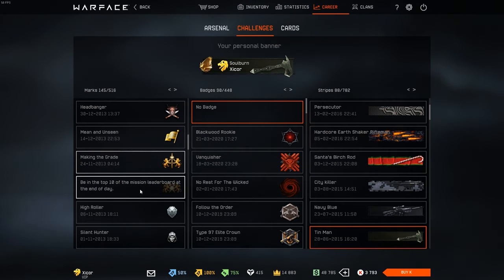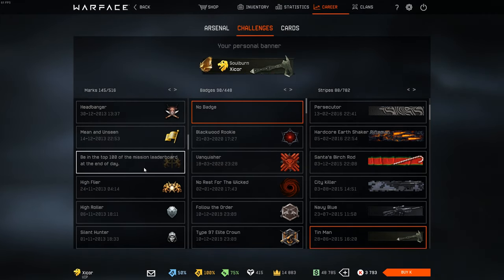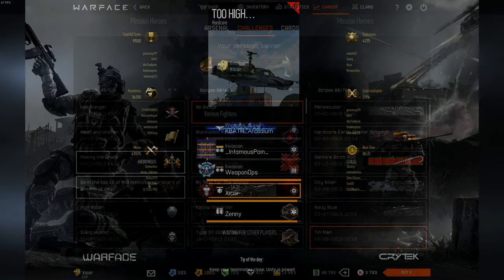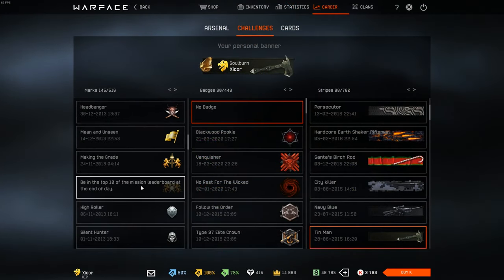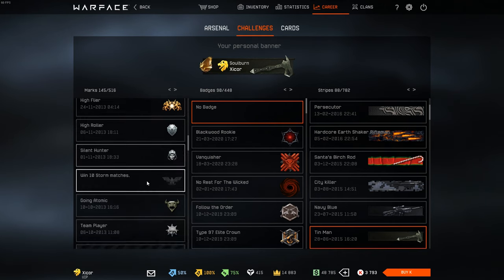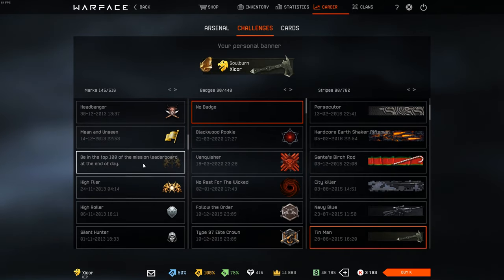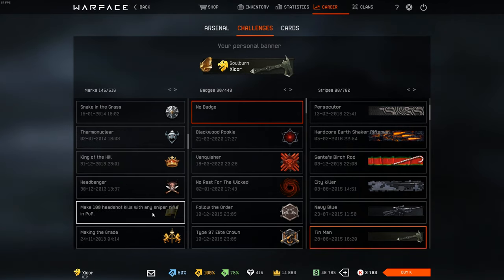This is something you guys might not know about, but we used to have leaderboards in co-op for different categories like explosive kills, headshots, completion time, and all that. This is where those achievements are from. Back when I was in my active clan, that's when I got being in the top 10 and top 100. Being in the top 100 wasn't that hard to get.